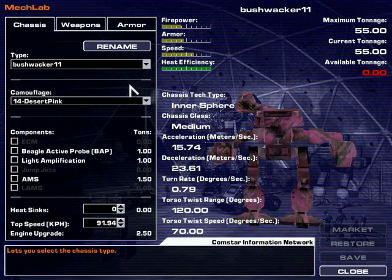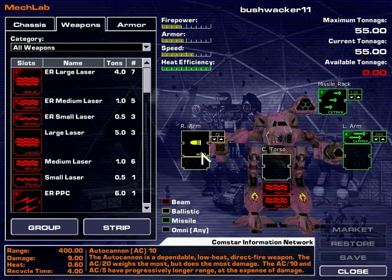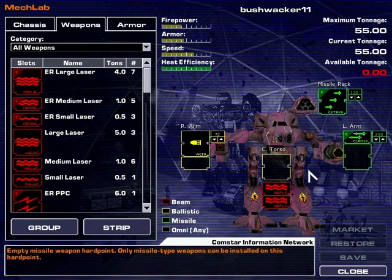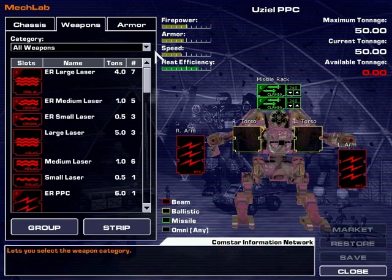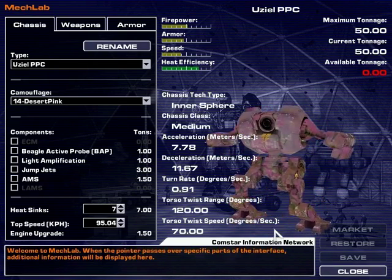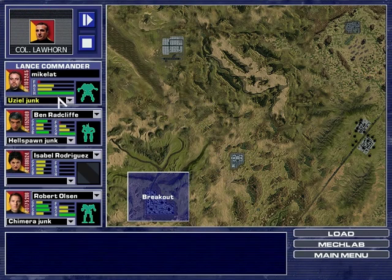We also have the Bushwhacker, which is a nice little inner sphere mech. It has an AC-10. I decided to outfit it with a C-Strike-6, which is locking on short range missiles since most of my allies fight from close range, and I gave it an LRM-10 anyway. It's got some medium pulses as well. And the last one is going to be the UZAL PPC, which is unchanged from the other one because I don't have anything else much heavier than that.